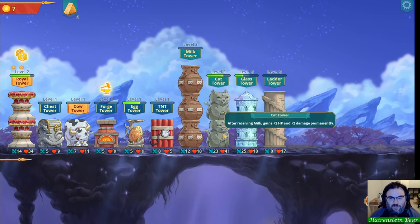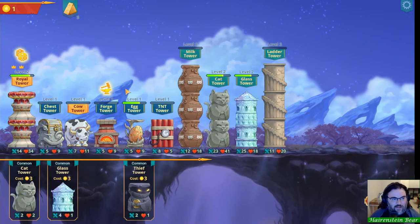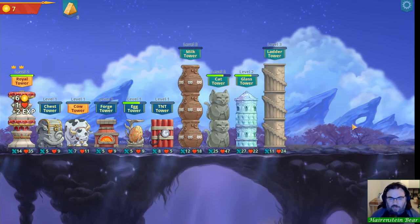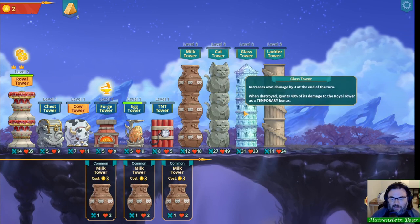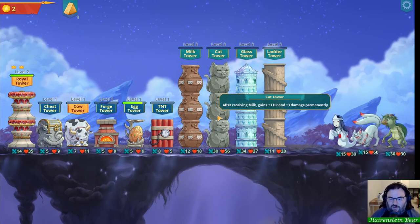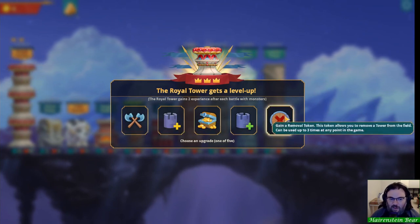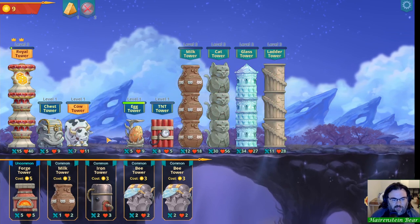We get teleported to another dimension with all our towers intact. I should have done the cat tower — I could have leveled it up to level three, which would have given plus three HP and three damage permanently each time. Once we get to the next act we go back to only one wave of enemies, but there's no way to tell how many waves are coming. Our glass tower now does 31 damage. Cat tower is now plus three HP and plus three damage every time it gets milk. I'm going to use the removal token to remove the forge tower.